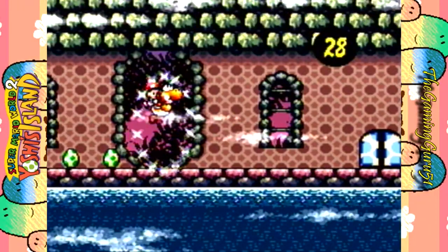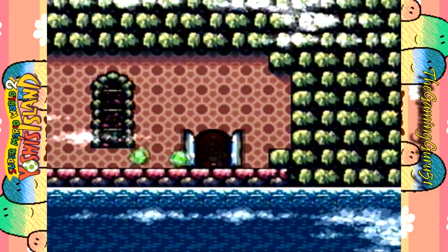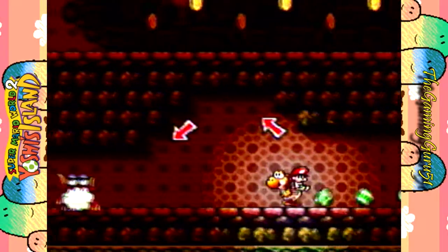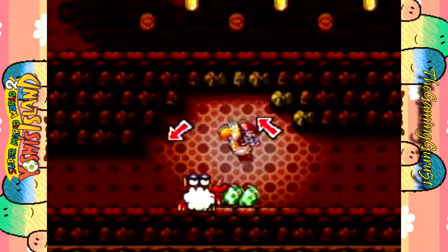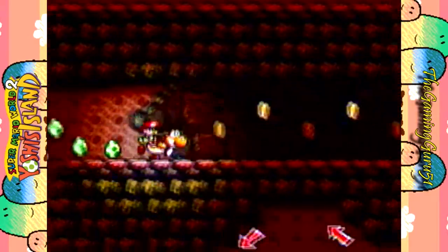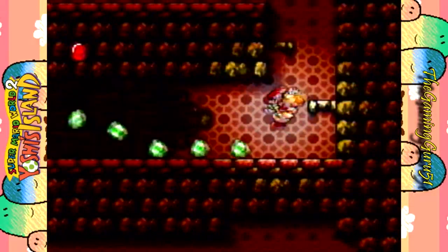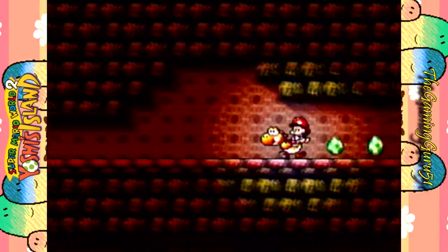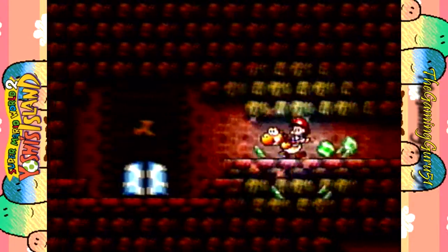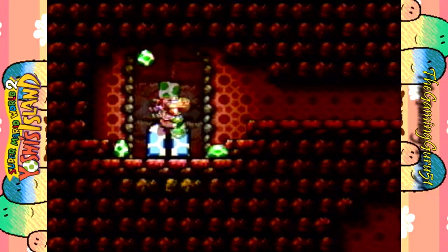Oh, nice middle ring! Excellent. Hopefully we can get more stars, cause I believe there's another middle ring coming up in this level as well. Hello sir, you're gonna come over here, it's like a jump over your face. That works. Let's go ahead and get — oh cool, we have all the red coins! Excellent. You know what, I'm just gonna hit you and kill you, and be awesome, and then get more eggs cause that's what we need right now.